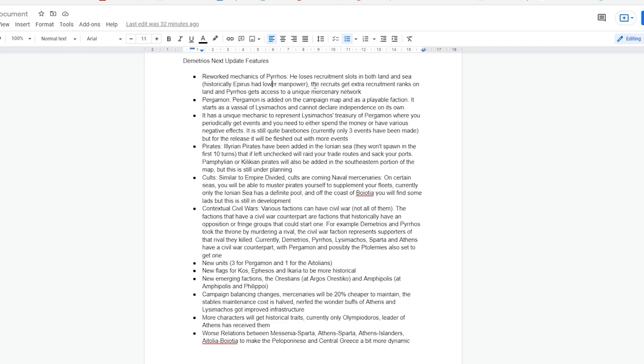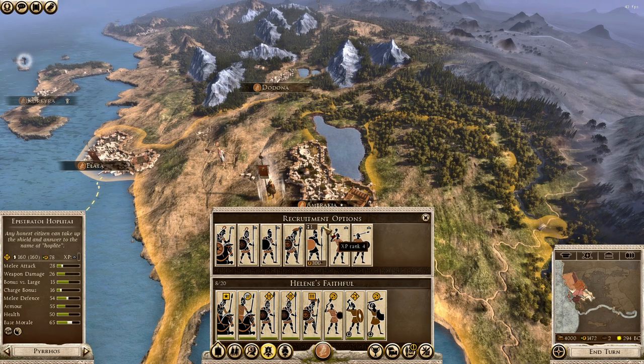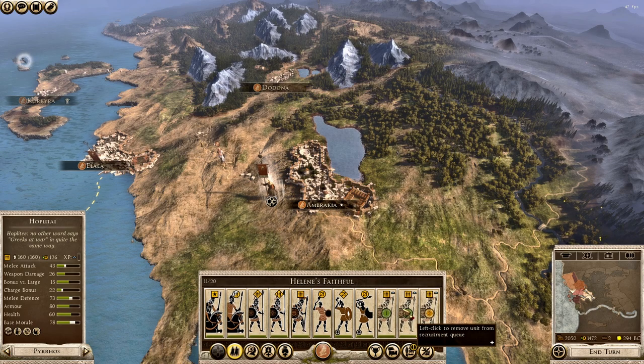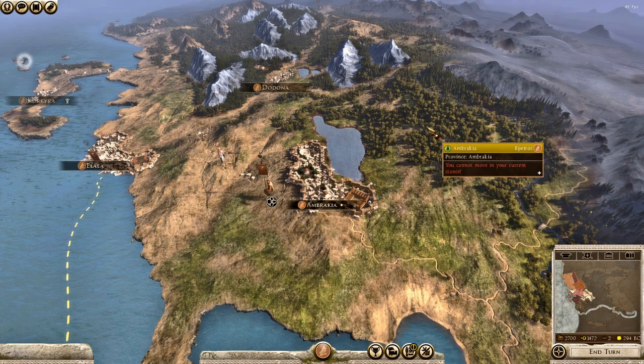Historically, Epirus had lower manpower, as you can see here, which means that as Pyrrhus you lose some recruitment slots. But in its stead you get recruitment ranks — you get rank four units now as Pyrrhus in recruitment, which is really cool. You lose a recruitment slot but get that better rank, and if you go in here you can see how much more the rank adds to various values on the left panel — very well done in that regard for Pyrrhus.